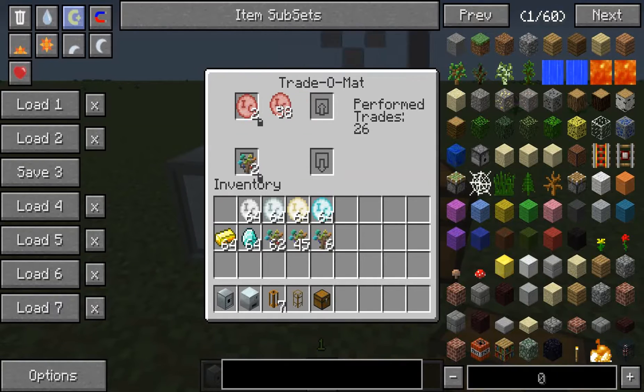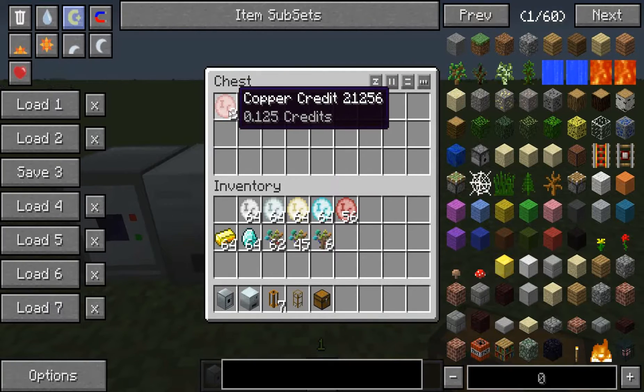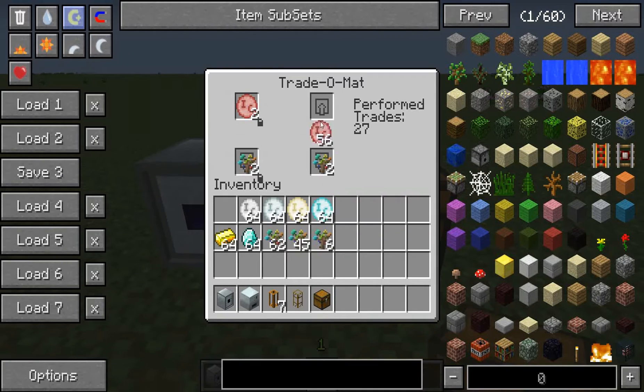As you can see it takes two credits for two saplings. So on this right side, I can put in two credits and it will drop out two saplings for me. And we can take a look — it took it from this chest right here. It dropped the two credits in there and it took the two saplings. And I can do it again — one, two — it will give me another two.